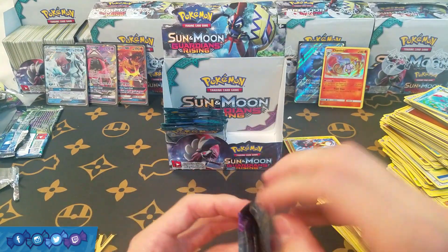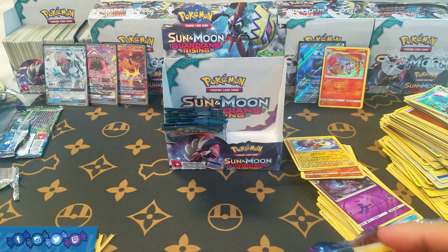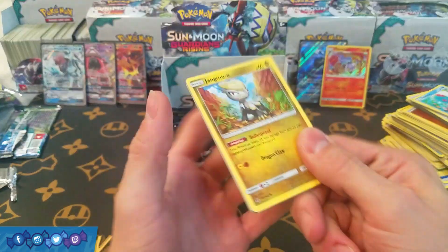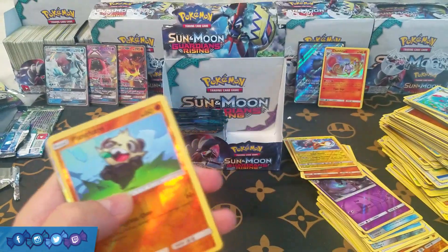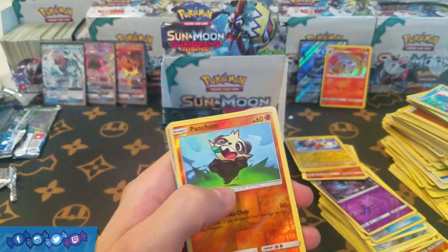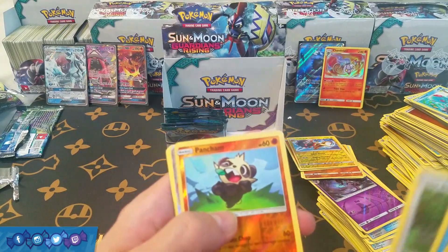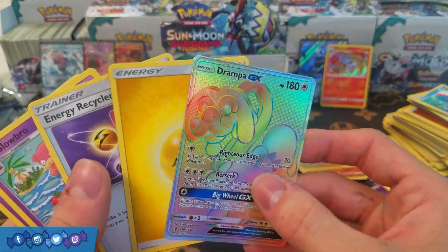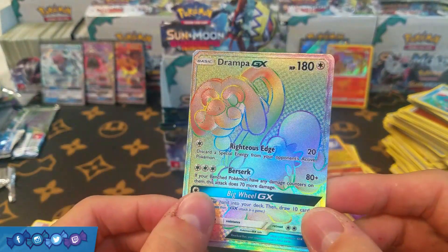We are getting a little low on packs but there should be two more ultra rares on average floating around somewhere in this box. Getting a little worried. Anytime I start whining, the Poké gods hear me. Oh nice — we have a rainbow rare Drampa GX! I have yet to pull any of these Drampas.